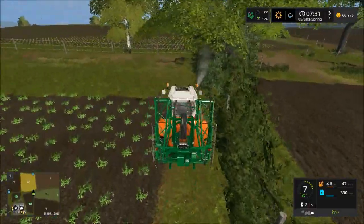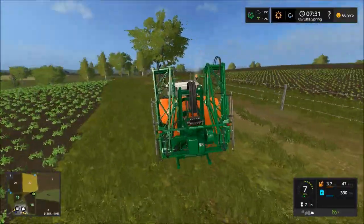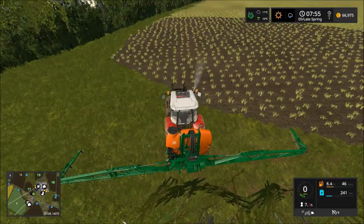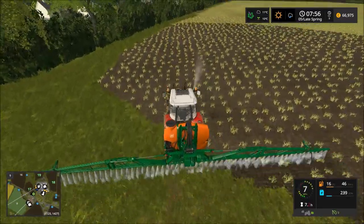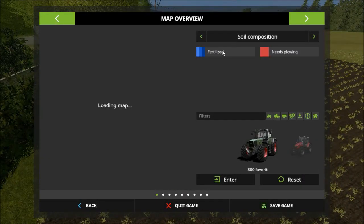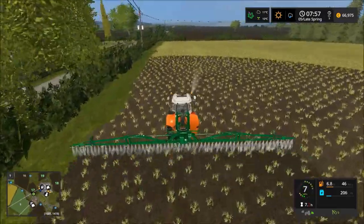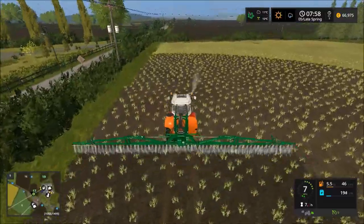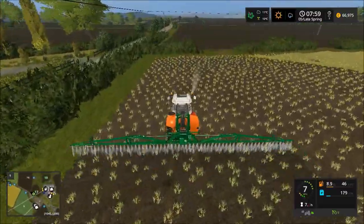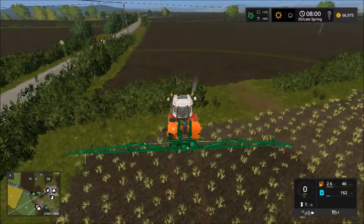I managed to get this field sprayed up and it is time to head across and have a look at what's going on over at the other fields. Arriving over at our wheat field, we start unfolding the sprayer and get to work. Incidentally, this is an absolutely tiny field and it doesn't have a great headland up at the top. You see me just double-checking that we are actually spreading fertiliser and doing something with it on the land.